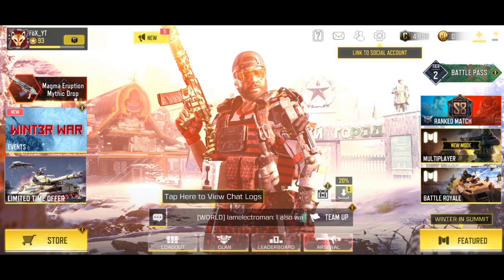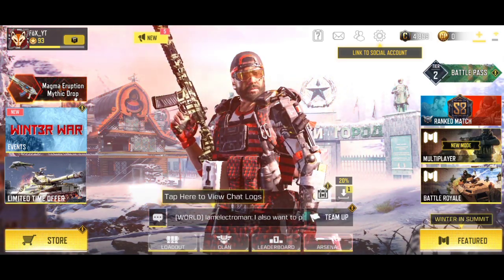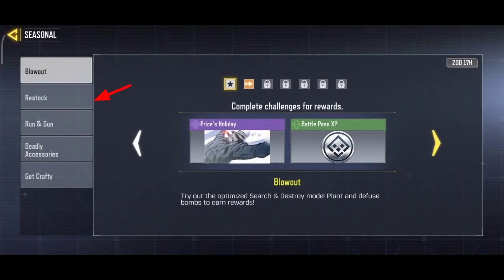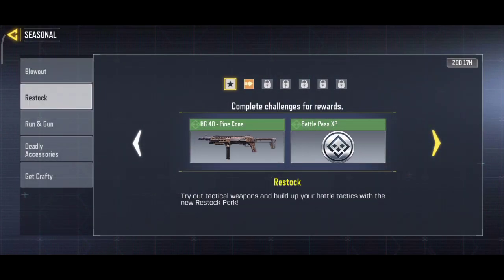If we complete this event, we will talk about the event. On the left there will be an event - if you go to seasonal events, then you will find restock. So if you click that, then you will add a grenade.